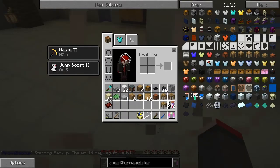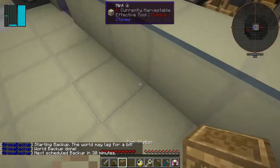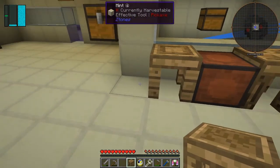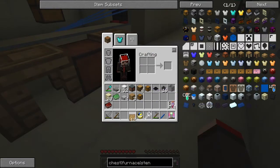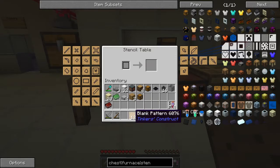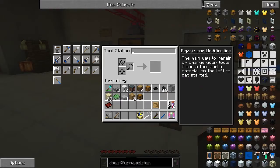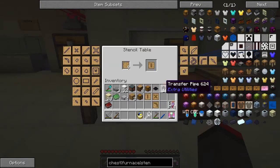I've got my Tinker's books already — that's pretty good. Let's put down the stencil table in the middle, then the pattern chest, and here the part builder so they have access to both. I'll put the tool station at this end and put some patterns in here. Stencil table — let's make an axe first. The recipe for an axe is just one small binding and one tool rod.